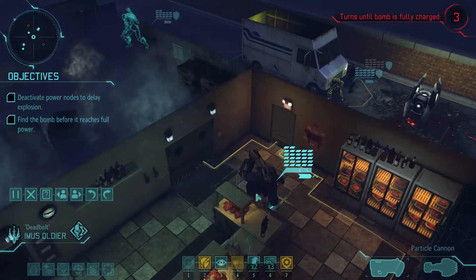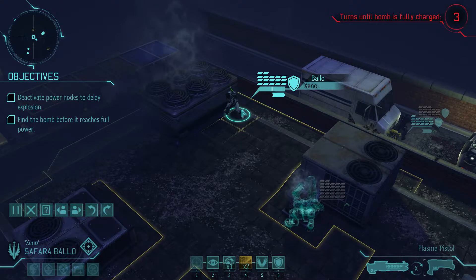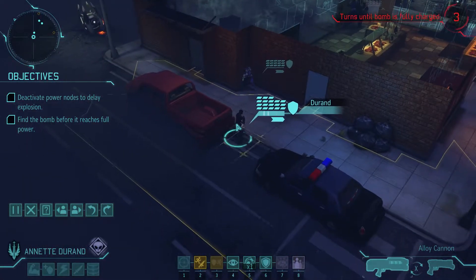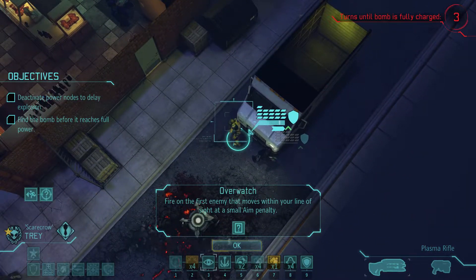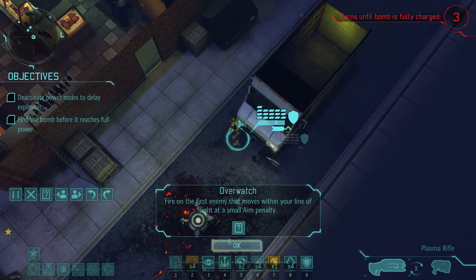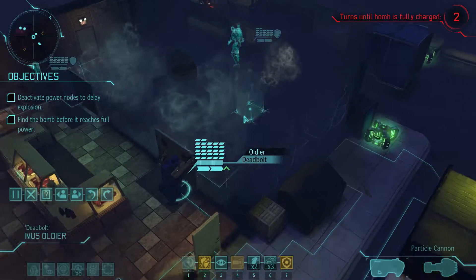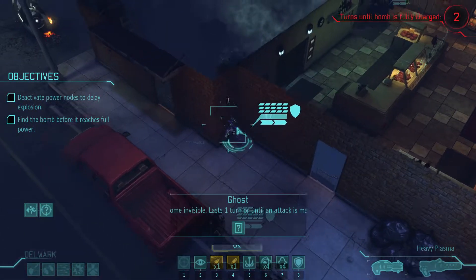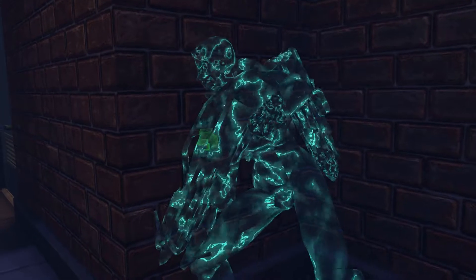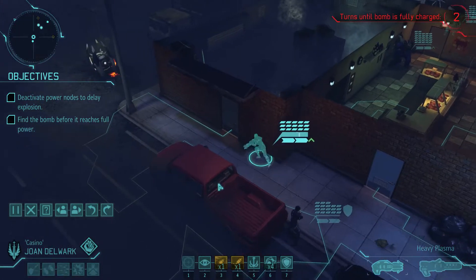Got that one — next one's up here. All right, and we're going to use the ghost armor next turn. There's not a door on this side. We're going to use the ghost armor with Delwerk to push in there, and then we can see what's inside. But we really do need to push up because we need to not let the bomb go off.